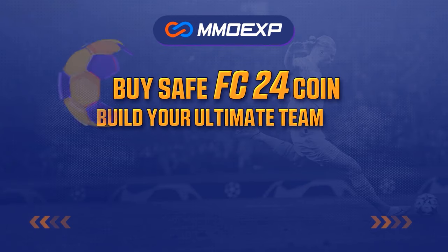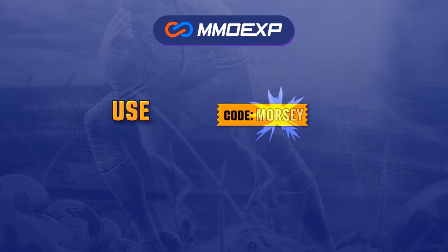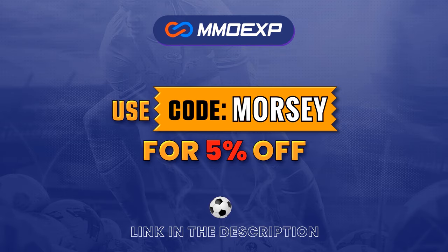For cheap and fast FC24 Ultimate Team Coins, head over to MMOEXP.com, link down below, and make sure to use Maiko Morsi at checkout to get yourself 5% off.